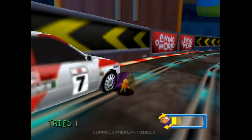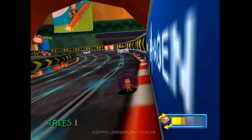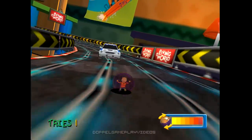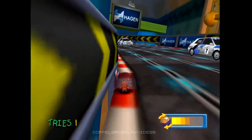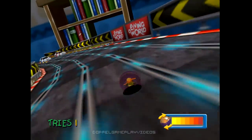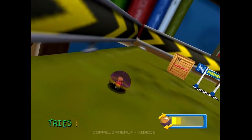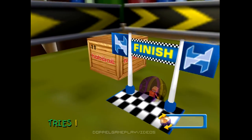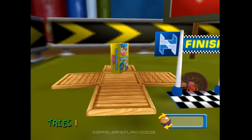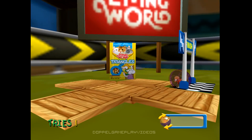That's a wall of course! They seem to be like Scalextric toys. I used to have a Scalextric kit as a kid, but we kind of lost them in the move. There's the finish line — that wasn't too hard. Living World Triangles. Surely our hamster wants some variety in his food.